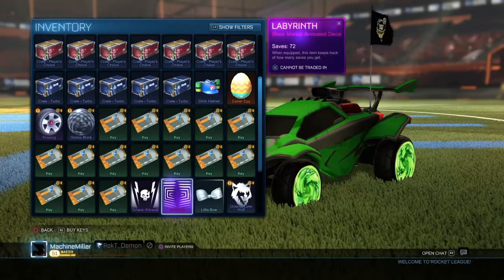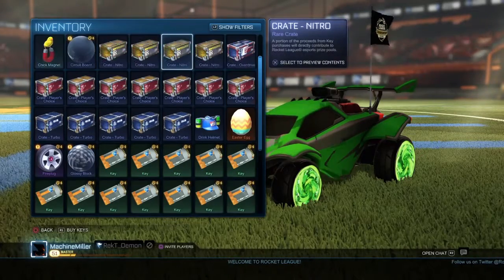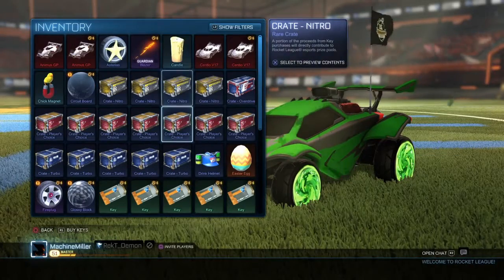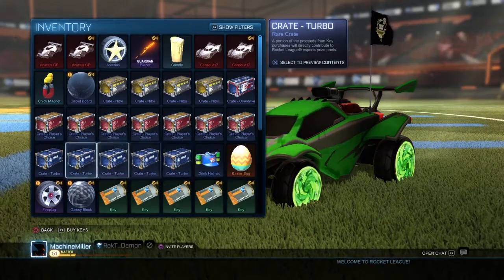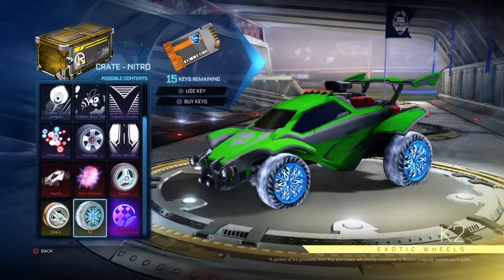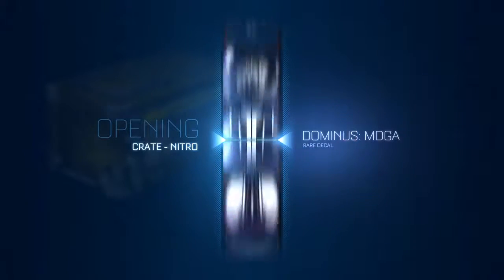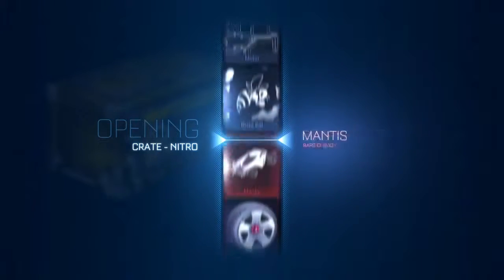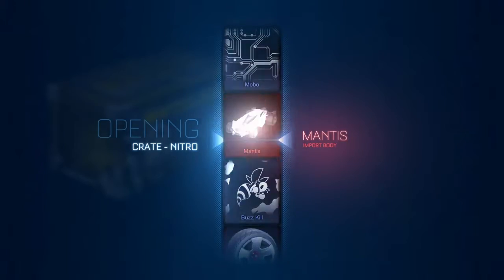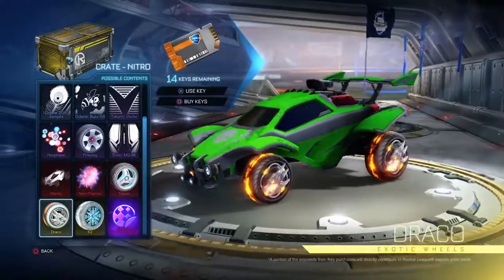How many keys do I have? One, two, three, four, five — if you click the crate it shows you at the top. I have 15 keys. Should I open Nitros, Player's Choice, or Turbos? Mantis — wait wait wait, you're gonna get Bubbly. Drago's — oh it's starting on the mystery! Bubbly bubbly bubbly bubbly — oh my god, it's a Mantis! That's a good boy.